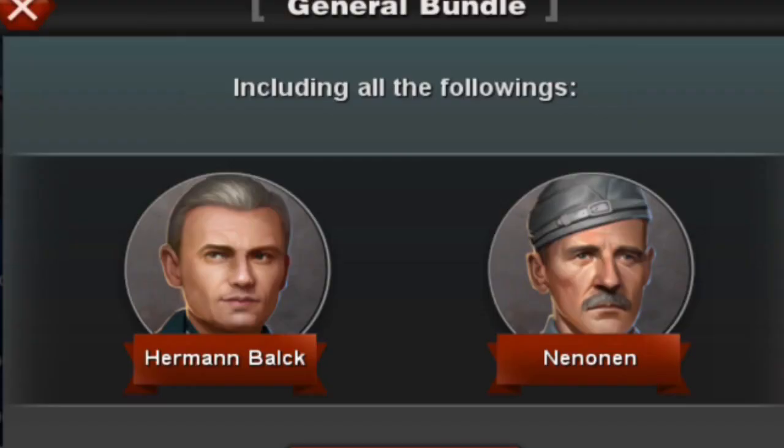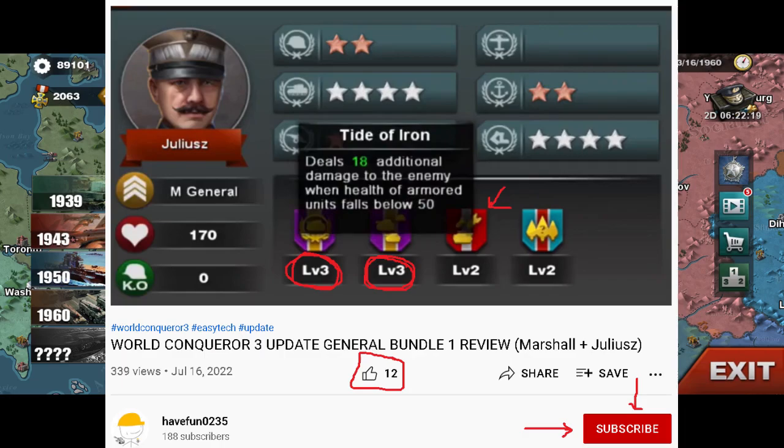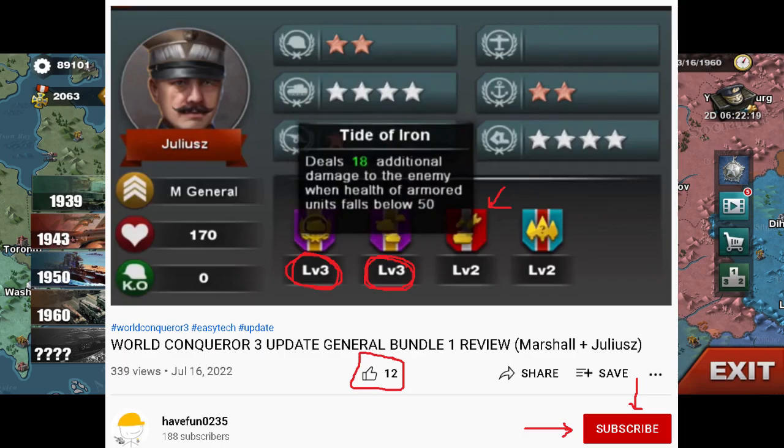I'm gonna be real here — this bundle isn't worth buying because Nenon is really underwhelming. Yes, he is pretty mobile as an Artillery General, but his skills are just subpar. Even Julius had level 3 skills for both his tank-specific skills and Anti-Armor, which works more than half the time you are playing this game.